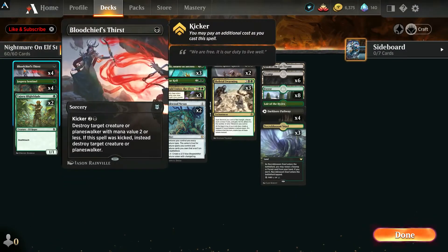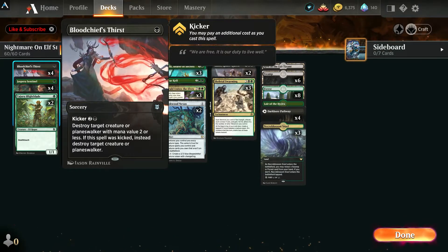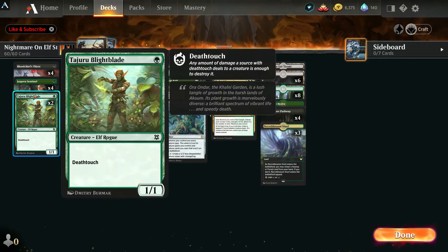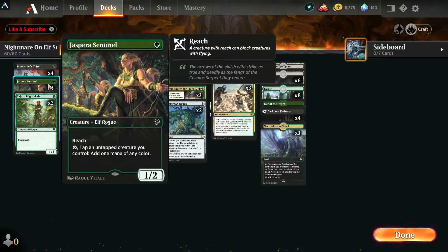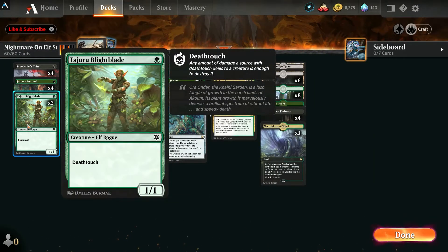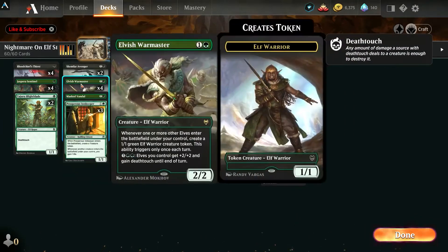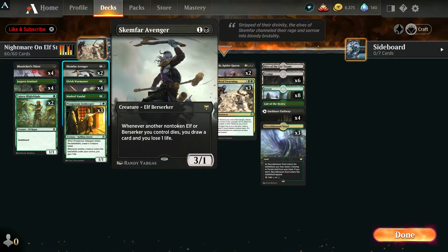Starting with one-drops: we've got Blood Chief's Thirst — great removal, works early or late game. It kills creatures and planeswalkers, and if they're bigger than two converted mana cost you pay the kicker, but it gets the job done. Jaspera Sentinel is awesome — she taps another creature to generate mana, perfect in an elf deck with our many low-cost elves. We've got Blight Blade, a cheap speed bump against aggro decks; he's an elf so he triggers other things. You can Sentinel plus Warmaster on turn two, tap Sentinel, play Blight Blade, and you've already got a token going.